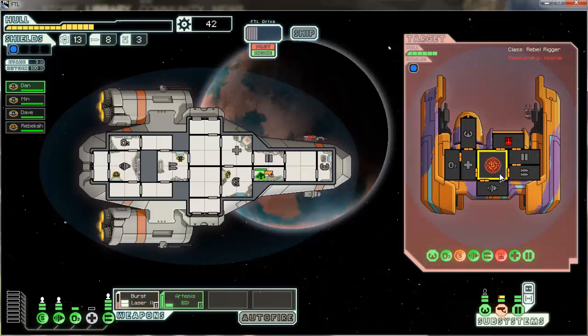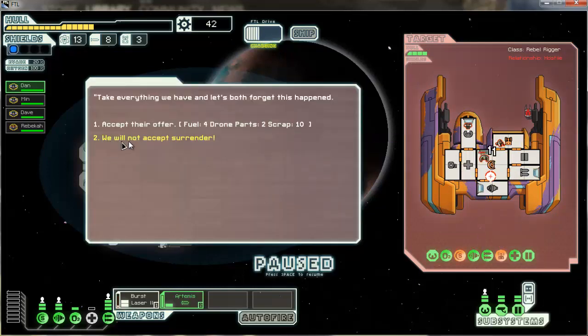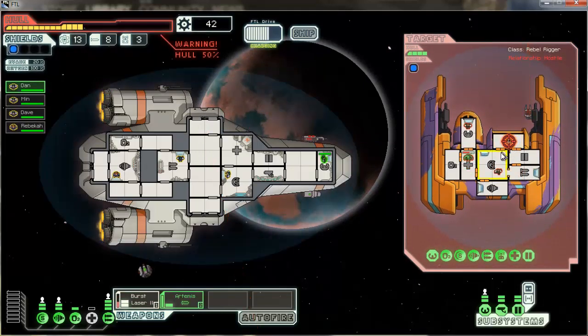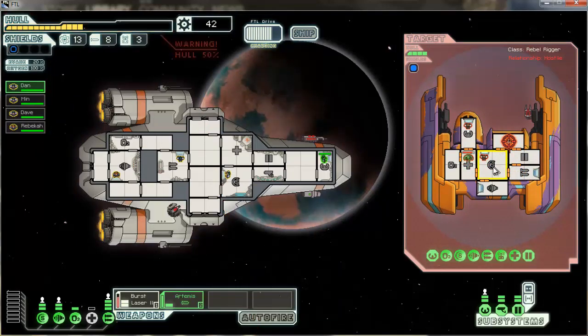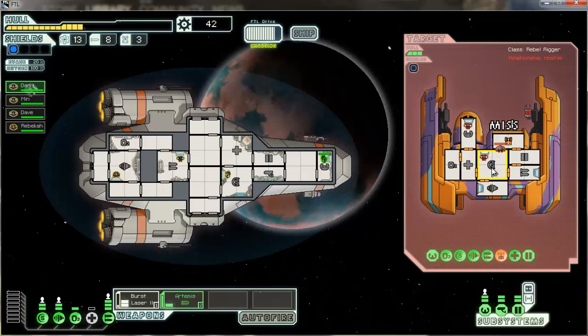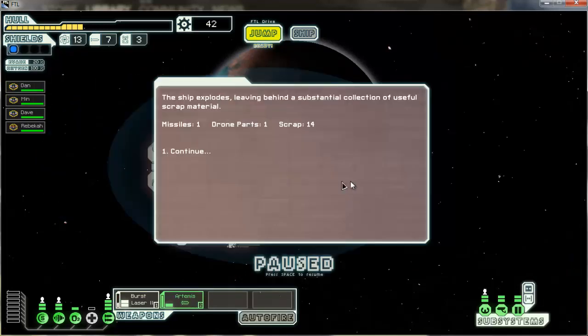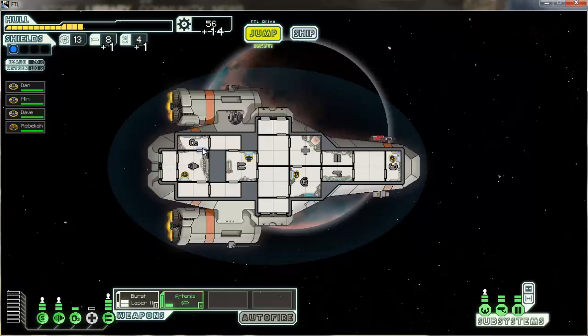Sensors are back on — looks like they're trying to repair their shields. They're offering four fuel, two drone parts, ten scrap to surrender — no, no accepting surrender. We are going to kill you. Their drone system is back up but I should be able to fire on it before they can fire on me — and I missed every shot. That's my hull officially hitting 50% because of their stupid drones. I'm going to get their shields with a missile. One drone part, one missile, and 14 scrap.